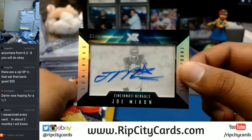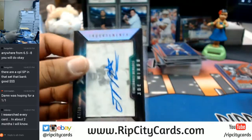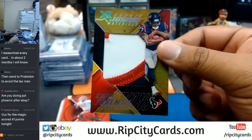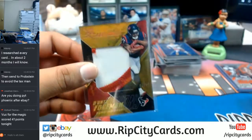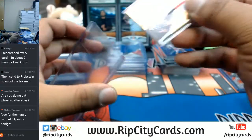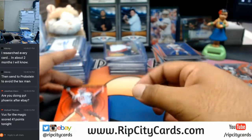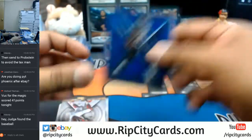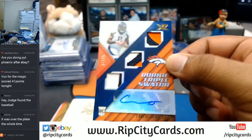For the Bengals — Joe Mixon, 10/99 with the auto. 2 out of 10 — Dante Foreman with the three-color patch for the Texans. Vucevic scored 41 for the Magic — he's actually a nice center for the Magic, just doesn't get much love. Passagnon of the Chiefs to 299. Robinson Jaguars blue. For the Broncos, pretty sweet patches — Carlos Henderson to 25. That's pretty nice. I need top loaders, I'm gonna grab those and I'll be right back.